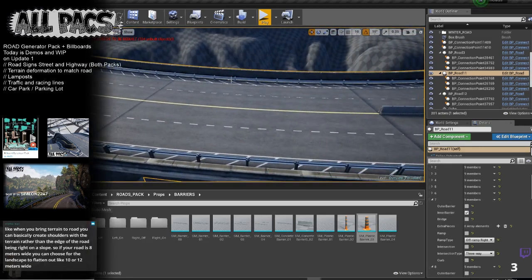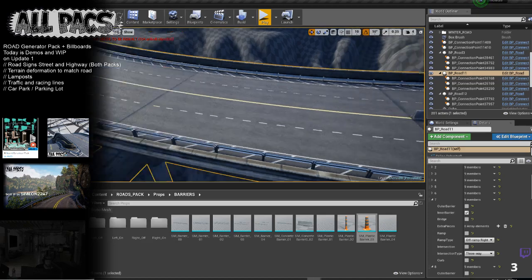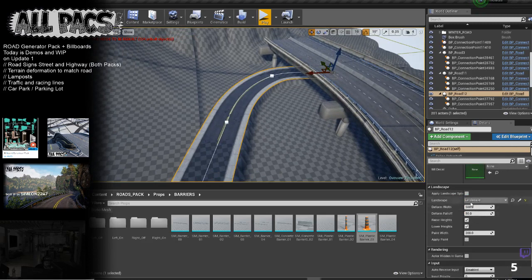Hippy Cat's asking: when you bring terrain to road, you can create shoulders with the terrain rather than the edge of the road being around the slope. So if your road is eight meters wide, you can choose the landscape to flatten out a bit wider. Yeah, that's what we were talking about earlier. Let me try the deform — I'll drag this out now to change it.